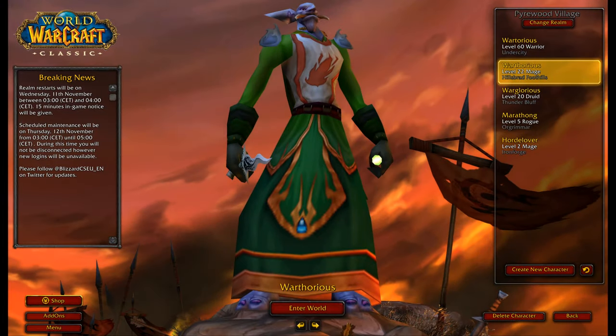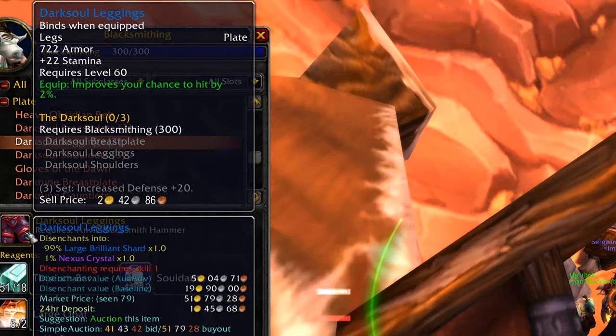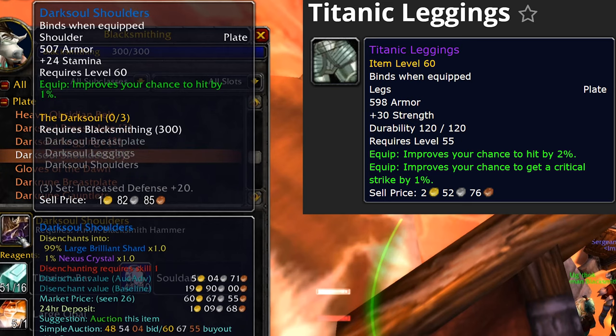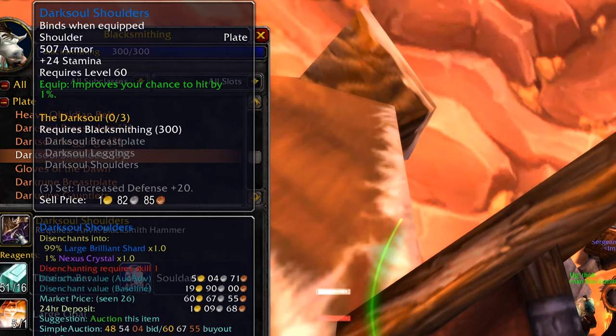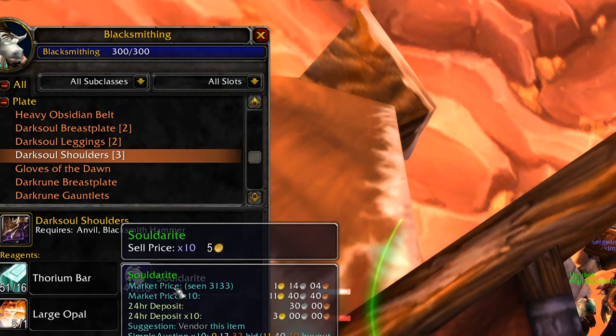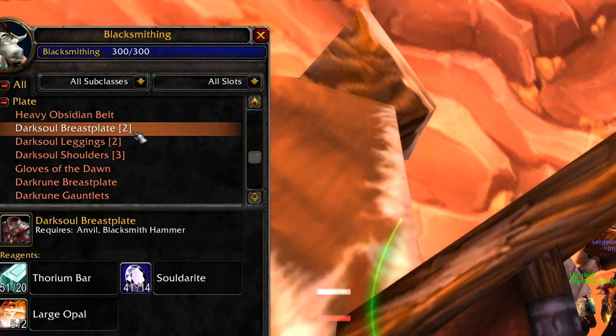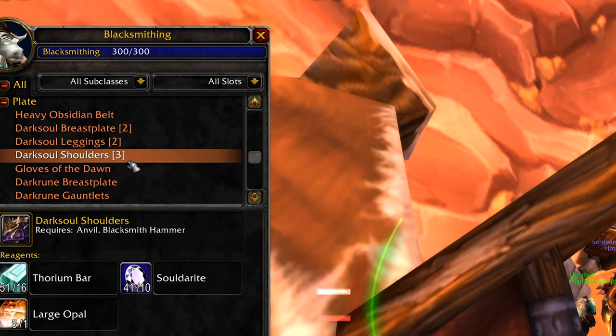Even without blacksmithing, this is still a very nice set for the extra hit you're going to get as a warrior. Let's have a quick look at the leggings — they're very similar except they have two percent hit, and there's not many items in the game with two percent hit. Finally, you have the shoulders which again follow a similar sort of pattern.